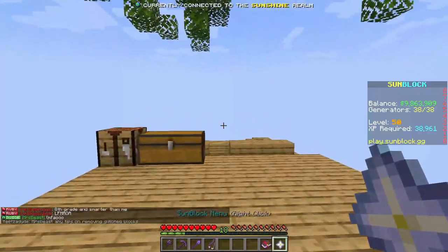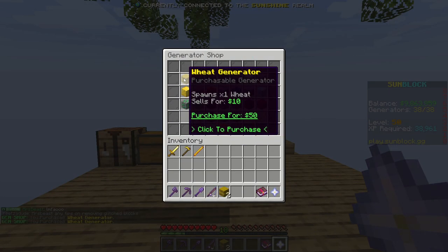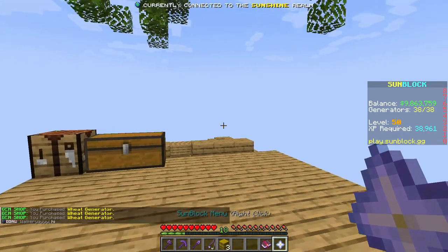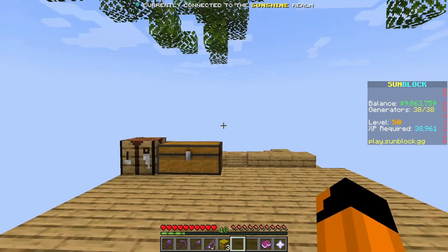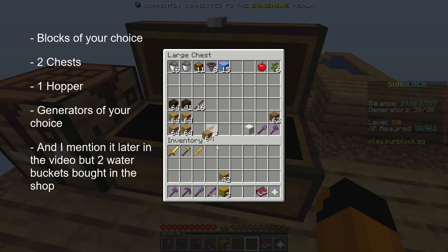So what you're going to need: generators, of course. You should start with three wheat generators, but if you eventually get money and need more generators, you can go to your Sunblock menu and go to the generator shop — there are generators there as well as ones you can get later on. You will also need wood or any other kind of block, a chest — actually two chests — and a hopper. That should be all that you need.